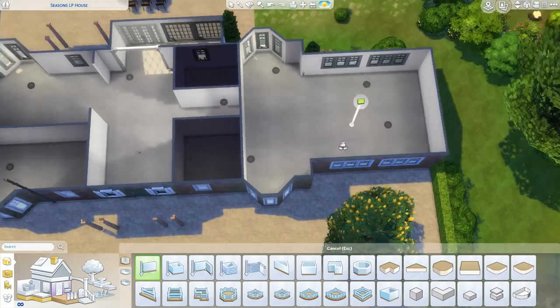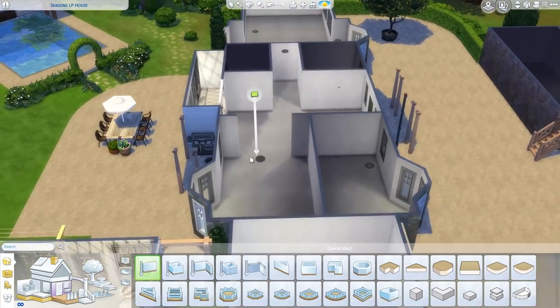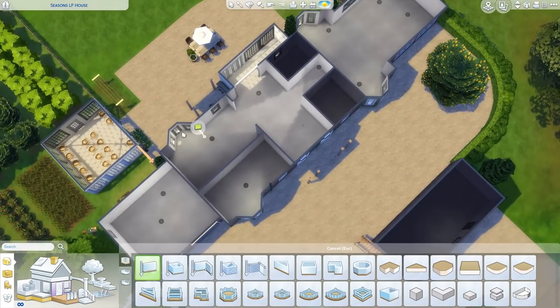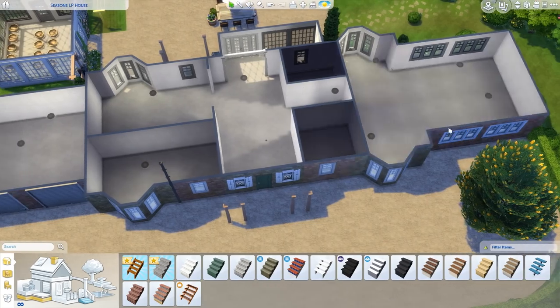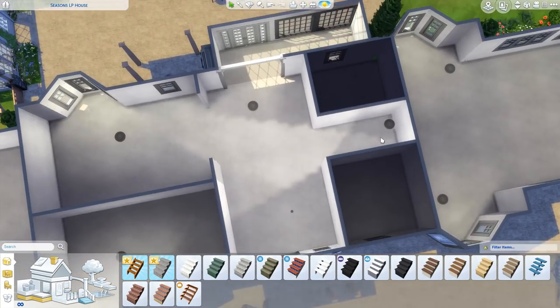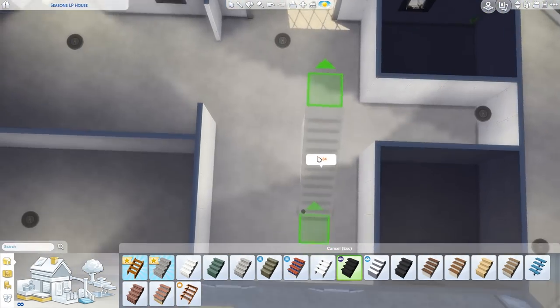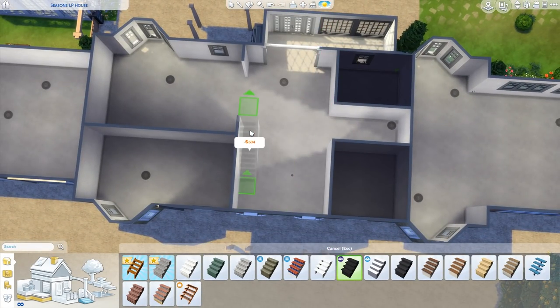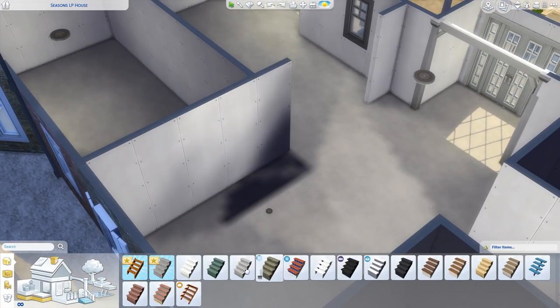On the right hand side — just highlighting that — is going to be the living area. It's one big room, really huge, and it's going to be the family living area with the TV, fireplace, piano, and a whole bunch of stuff. Then we have this huge foyer, and with a huge house and a huge foyer, we've got to make it feel pretty grand.